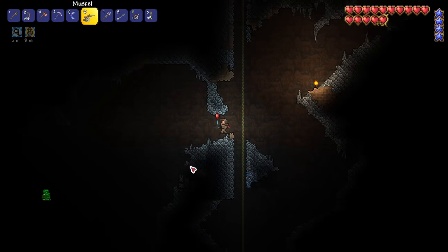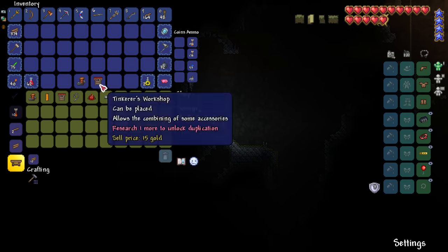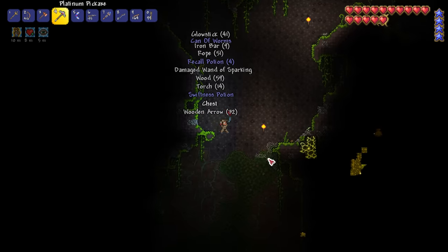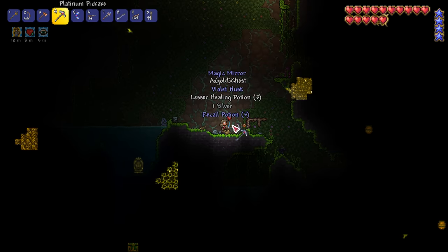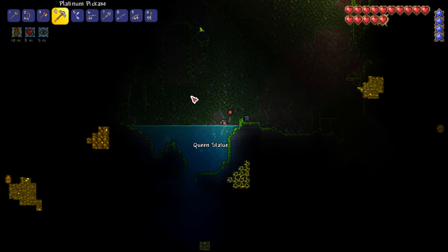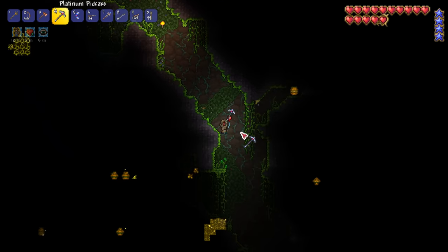With the goblins defeated I begin to dig an elevator as it's time to unlock our next NPC, the goblin tinkerer. A bit of exploring and a few life crystals later we soon find the bound goblin, so I quickly free him and buy some rocket boots and a tinkerer's workshop. I head back out and keep exploring and I hit incredible luck as I find a queen statue. The queen and king statues can teleport female and male NPCs respectively to their location, which will be incredibly useful in this challenge.